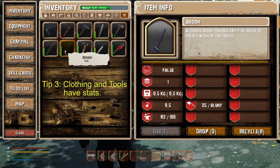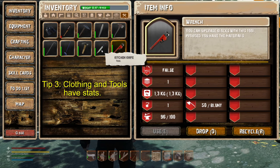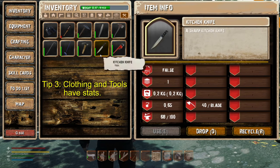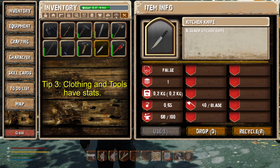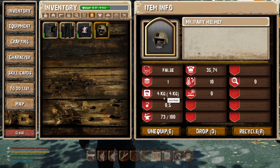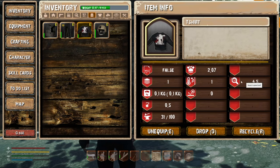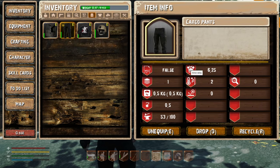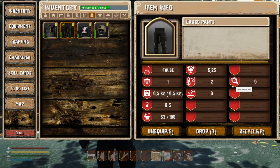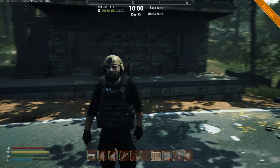Tip number three: clothing and tools have stats, so compare all of them. Some mobs will take more blunt damage, some mobs will take more blade damage, so be aware of that. Clothing has all different sorts of stats — this one is a search speed buff. Compare different pieces of clothing for their armor rating, their buff, and how much life they have left in them.